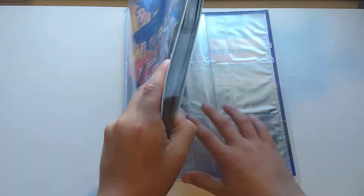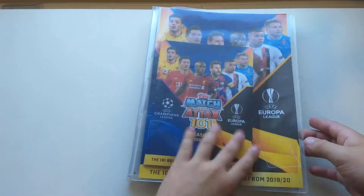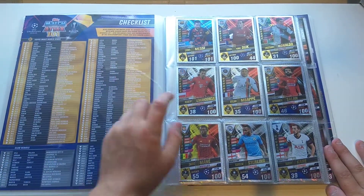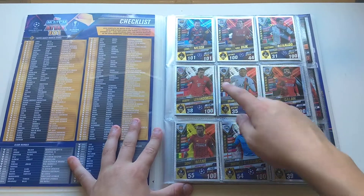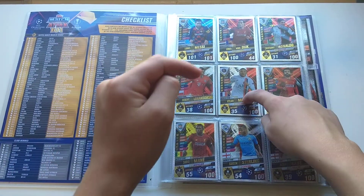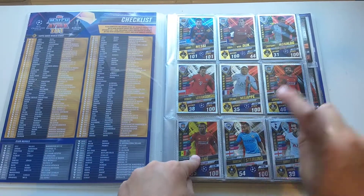We've got the checklist and the 100 Club cards with Messi, Van Dijk, Ronaldo, Mbappe, Salah, Mane, Sterling, and Kane.